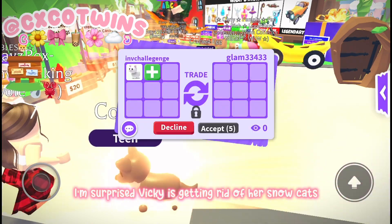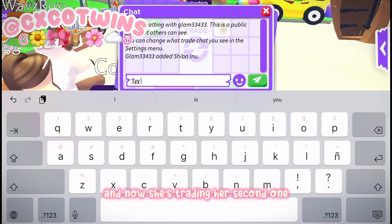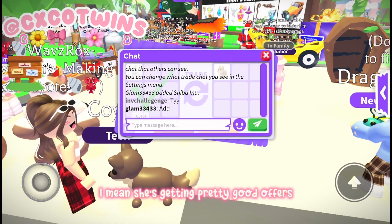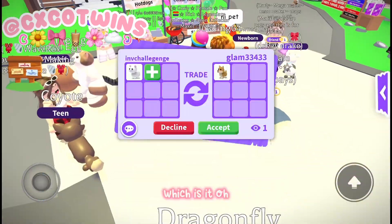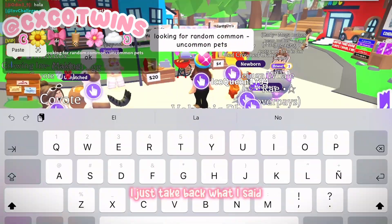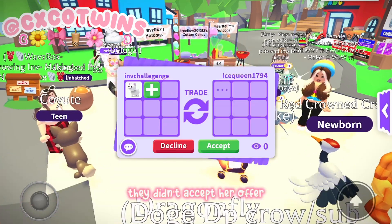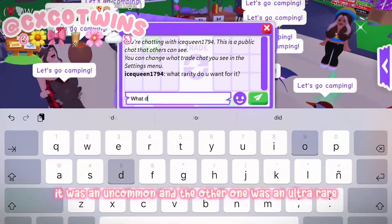I'm surprised Vicky is getting rid of her snowcats — now she's trading her second one. She's getting a pretty good offer: a shiba inu. Oh, I take that back — they didn't accept her offer. Of course, it was an uncommon and the other was an ultra rare.